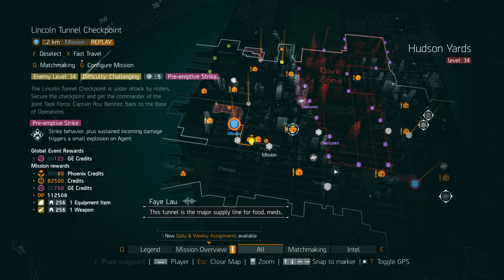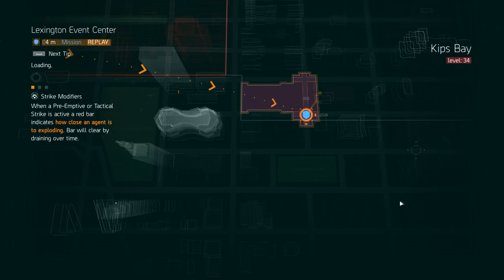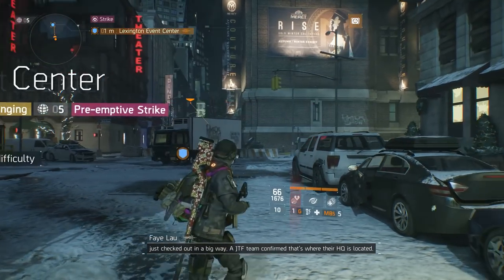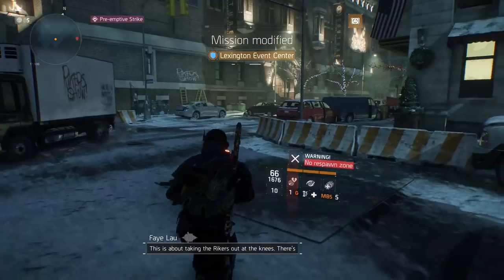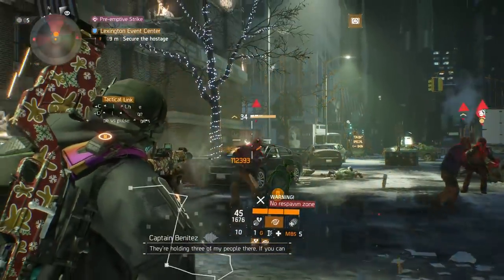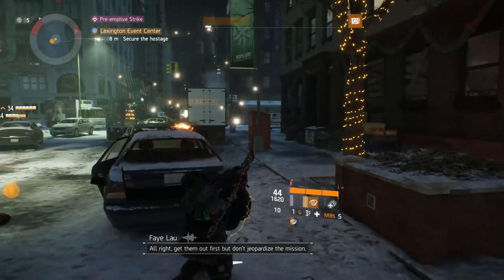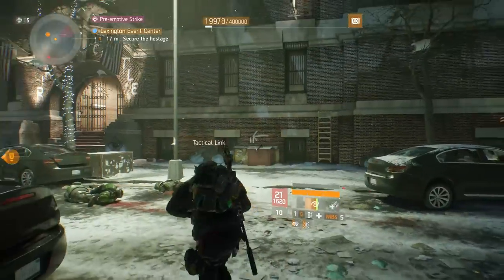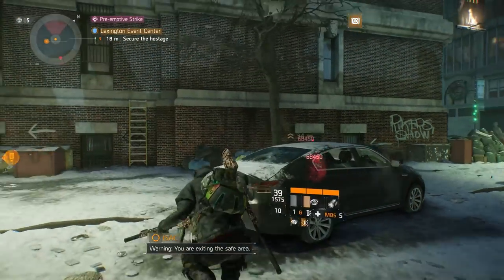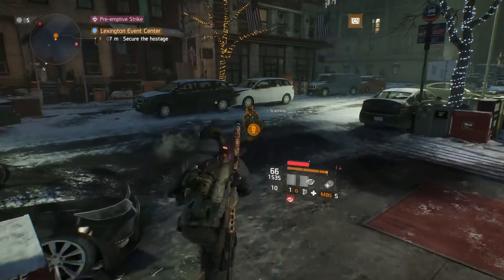Lincoln Tunnel is decent, but my go-to is actually Lexington Event Center, which is what we're playing today. Most of the NPCs in this mission spawn out of doorways, and with the global event modifier that enables chain explosions, you can clear them extremely quickly. You do need to be careful though - with preemptive strike on, you can take damage and once you reach a threshold you'll explode. You can see the bar right above your health bar.